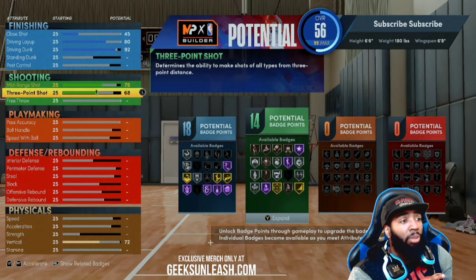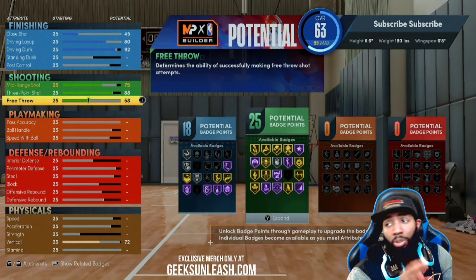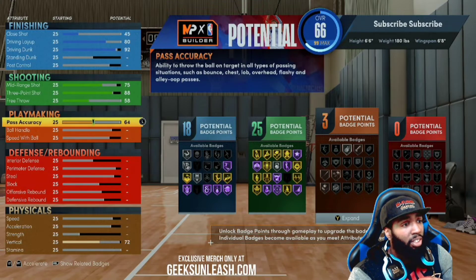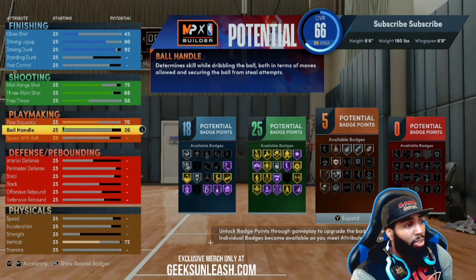Your three-point shot goes up to an 89 — we're just going to put it at 88. Your free throw: I play a lot of Park, don't play too much Rec, so I know some of you Rec players will be like 'oh nah, y'all only got a 58 free throw.' But I promise you, you'll be able to hit with a 58. If you don't know what free throw animation to use, put it on Carmelo Anthony so you knock them down. Pass accuracy — throw that up to 70 so you can get bullet pass on at least Silver.